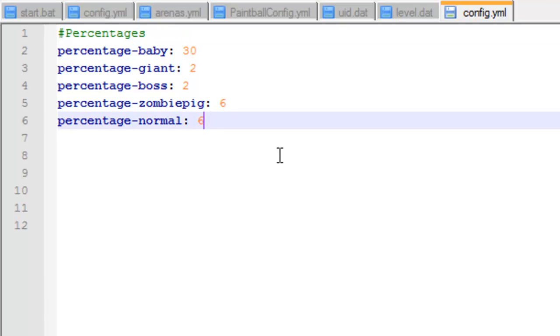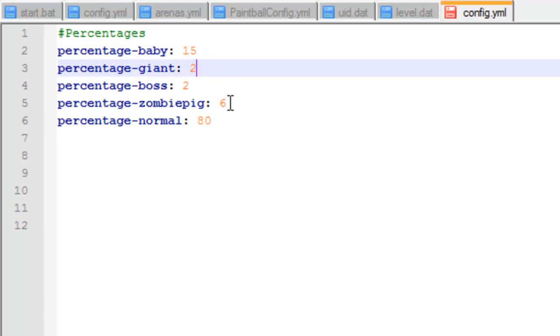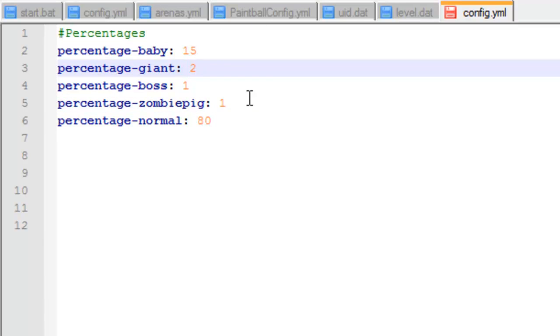So the percentage chance of normal zombies — the default is 60, I want to set it to 80. Percentage of a baby I want to put down to about 15%. Percentage of a giant I'll set to 3. Then you've got the percentage of a zombie pig — I don't really want them to spawn that often so I set that to 1. Boss to 1.